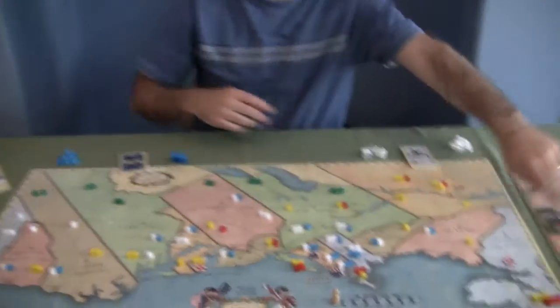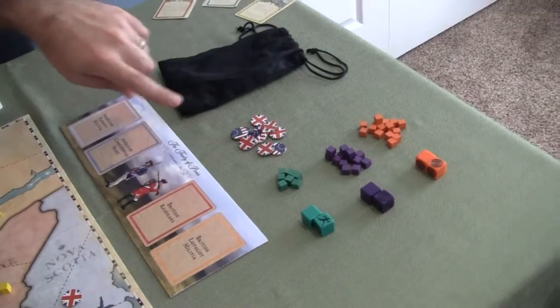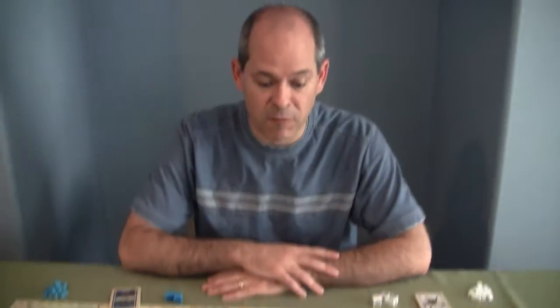Also waiting over here in the wings, we have the German Hessians as well as the French Regulars that can come into play for their side. French for the American side and the German Hessians for the British side. So you've got those fighting back and forth.